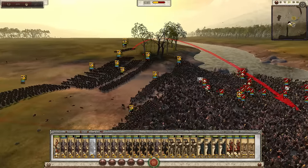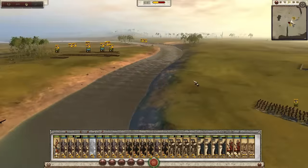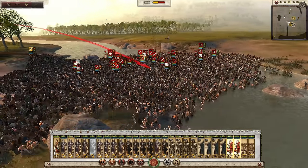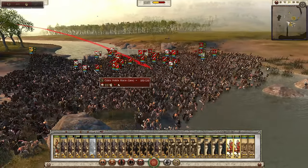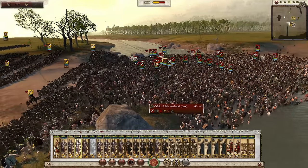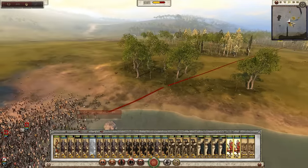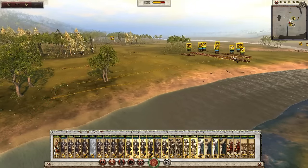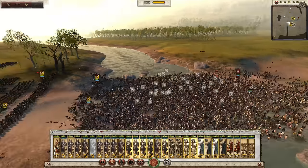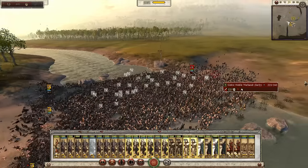We're starting to route a few of their frontal units right here. Their noble cavalry is not looking too good — they might even route before our other army even gets here. Maybe we can route them before our enemy army gets here because they are all exhausted — look at them, they are so tired right now. By the looks of it we are pushing them back and our other army isn't even needed. Let's push on them boys, for glory! And there we have it — we just broke from here.